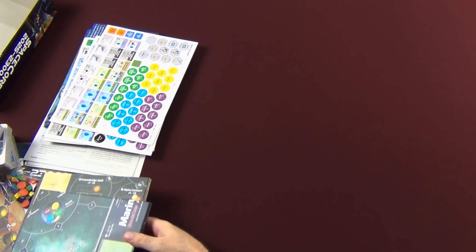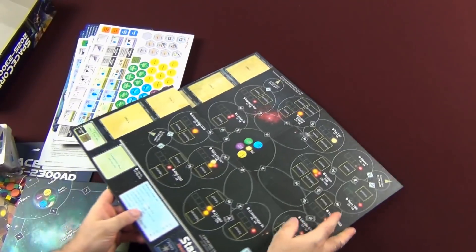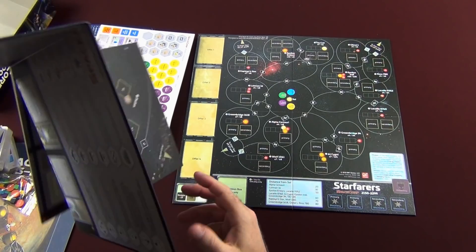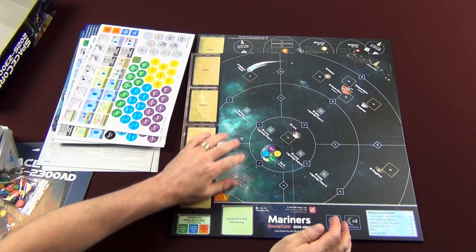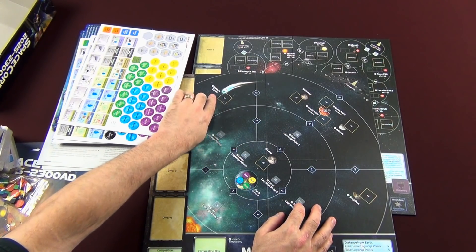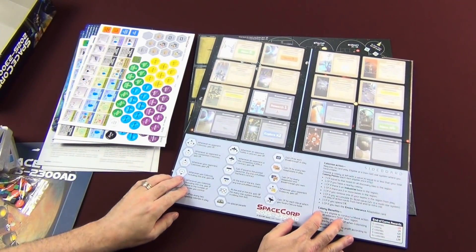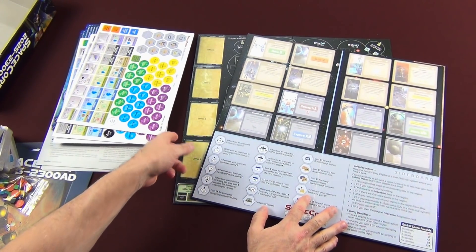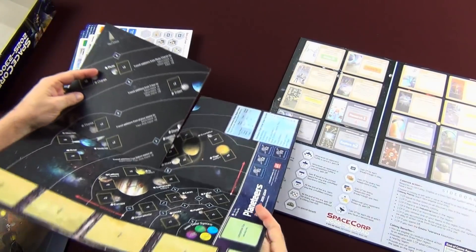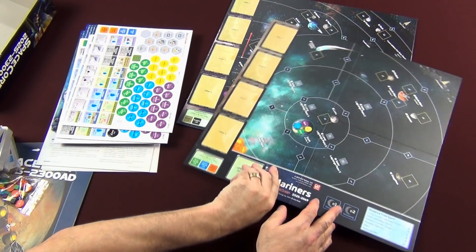Let's take a look at these mounted maps. This is the Starfarers map. We've got our Mariners map here, which is what you'll start off with in the first era. You're going to concern yourself with going out to Mars, which is right up here, and you have Halley's Comet here as well. Each of these maps is double-sided — one side is for the solitaire part of the game, and this side is the Planeteers, which is when you go out from Mariners to the Planeteers portion.